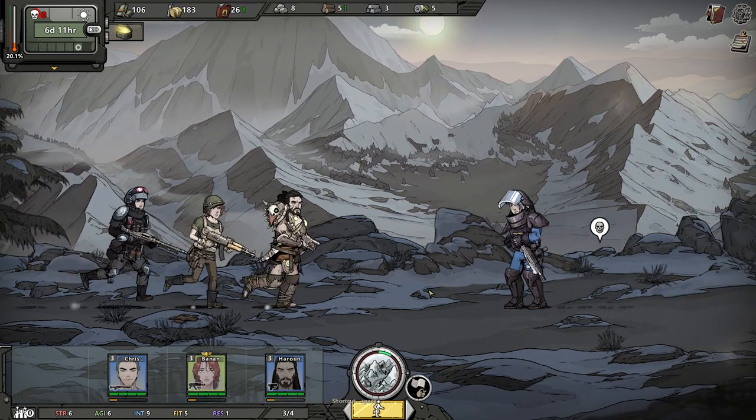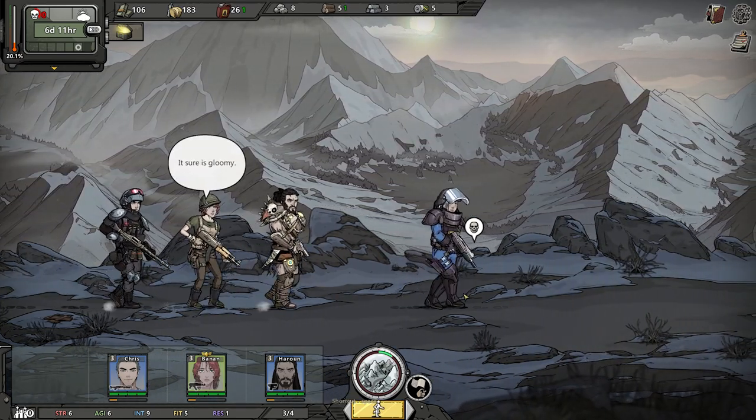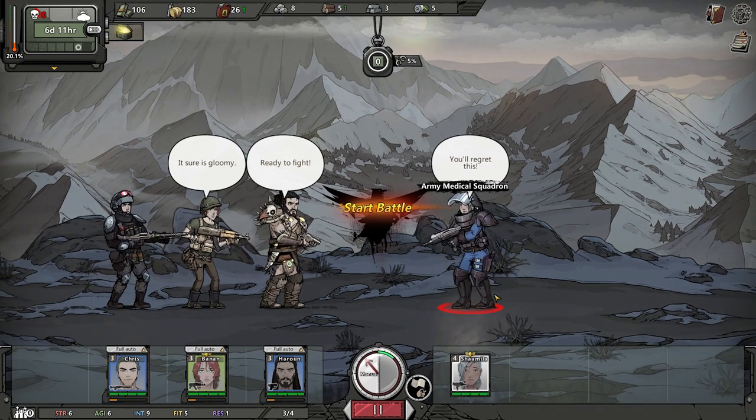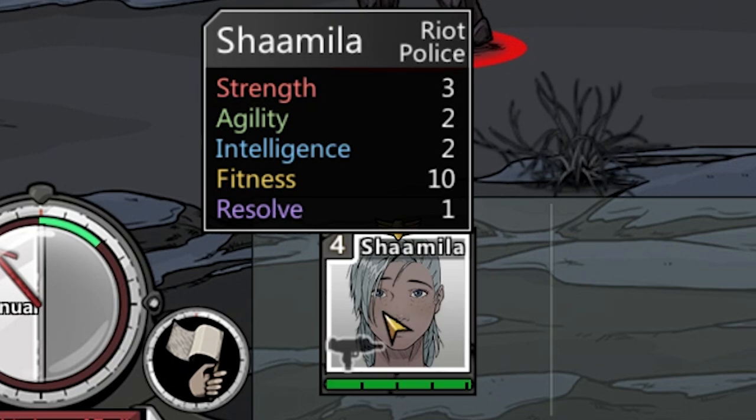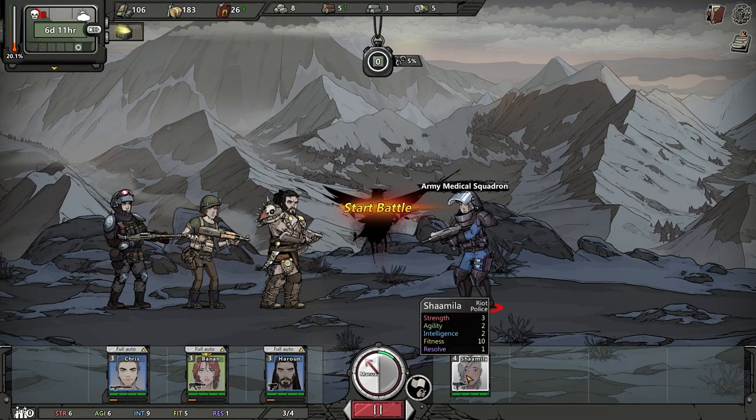Who is this? You are an enemy. You seem to have some really cool looking armor, I gotta be honest. Army Medical Squadron. Shamila — a lot of fitness, so you probably have a lot of HP, but that's really about it.